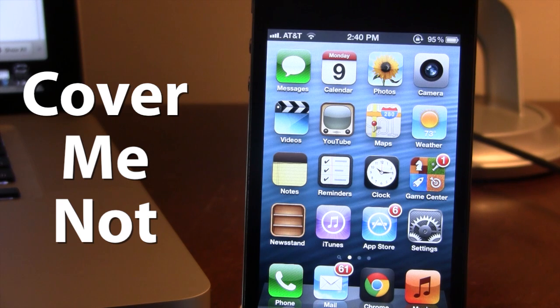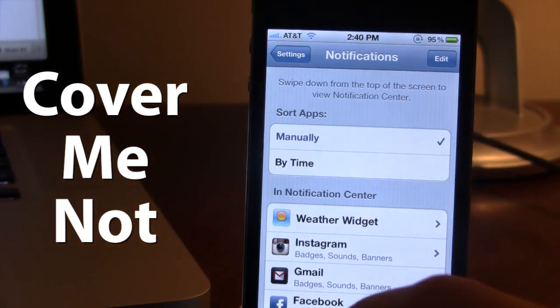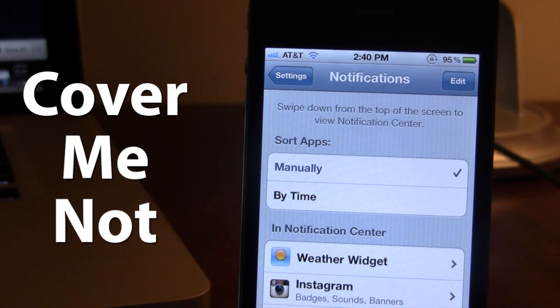This is great because the notification banner will no longer cover up the app that you're in or any of the buttons displayed at the top of your screen. In the notification settings, you can see we have the two tabs — Settings and Edit. Now if a notification were to come in,